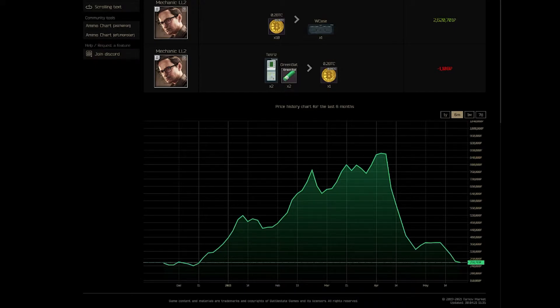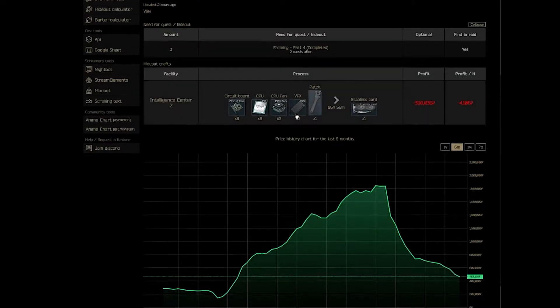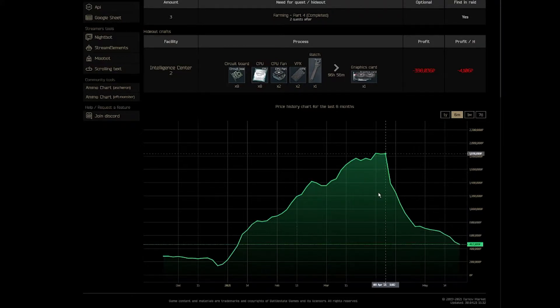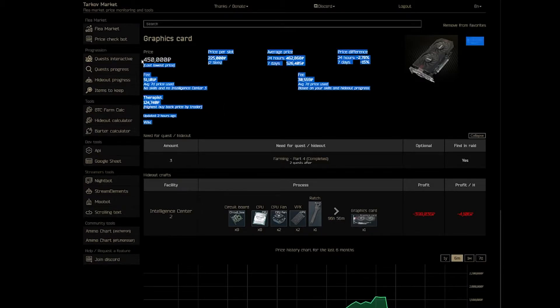An item that's tied to Bitcoin is graphics cards. If you're watching on YouTube, you'll see this price chart is very similar to the Bitcoin chart. The high was 1.8 million rubles on April 8th before the market crashed. The decline is very similar, although there's no leveling off the way Bitcoin did — it just continues to spiral downwards. The most recent lowest price is 450K rubles.